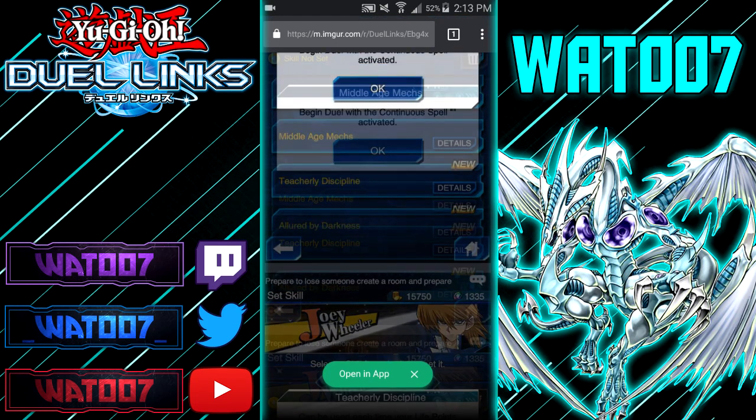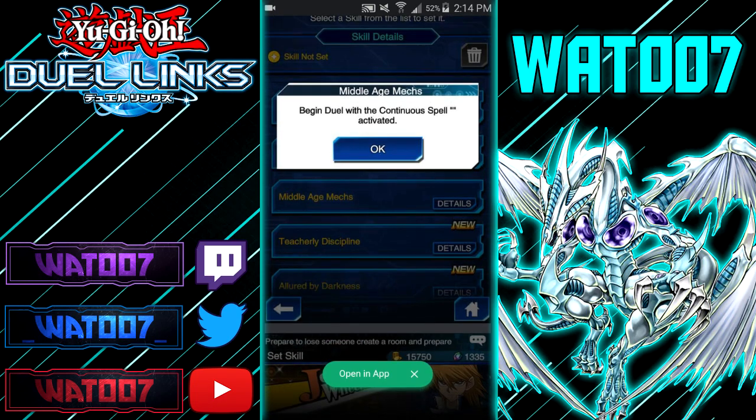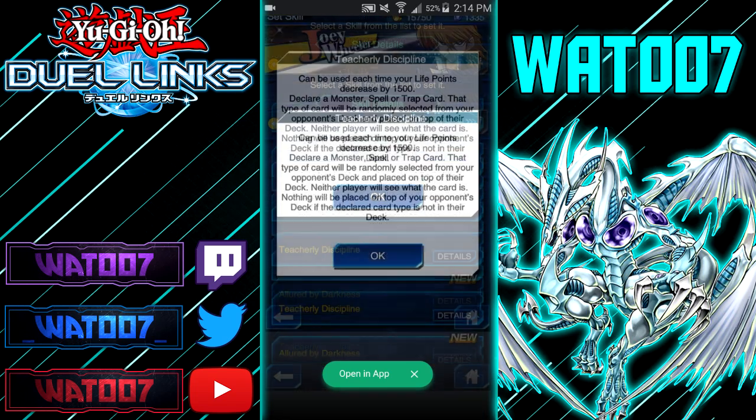This next skill is called Middle Age Mechs, and it's from Crowler. You begin the duel with a continuous spell — an Ancient Gear continuous spell — activated. All machine monsters gain 300 attack, and you can use that continuous spell card as tribute fodder for an Ancient Gear monster. That's what the Middle Age Mechs skill is about.